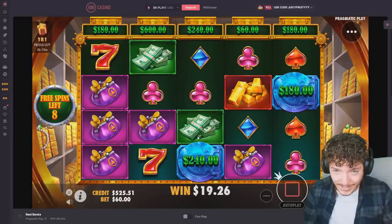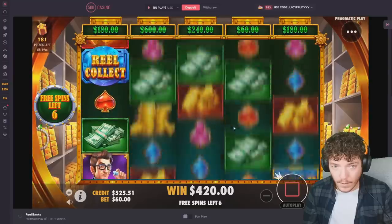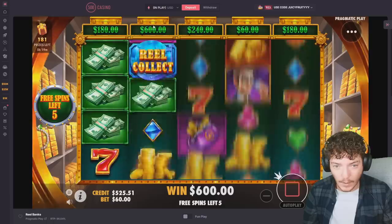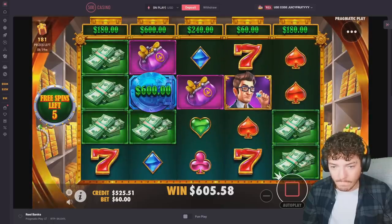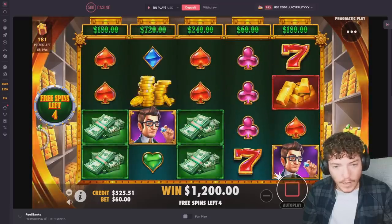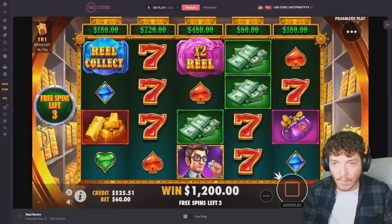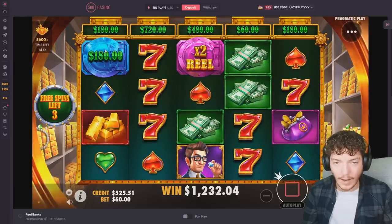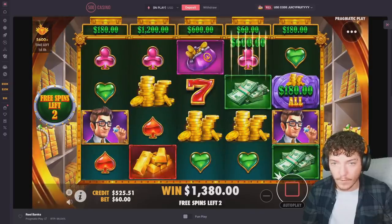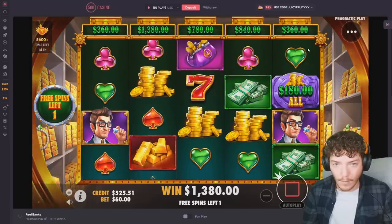$420... I need this reel — there we go. Ask and you shall receive. Where are the coins? They've disappeared off a cliff. Okay, best thing we got so far was a $9k reel but it didn't collect. I've got two spins — I need something. $180 on every single one — I need to collect all of that, and even then I wouldn't make my money back.